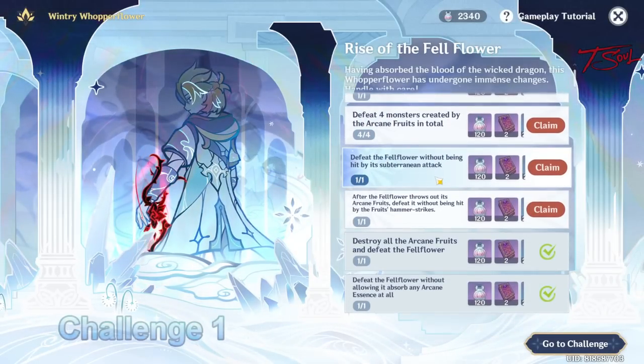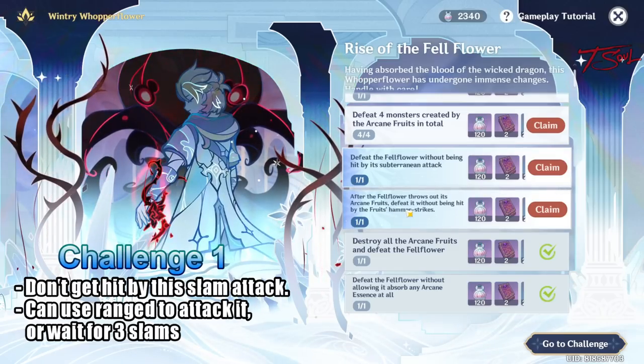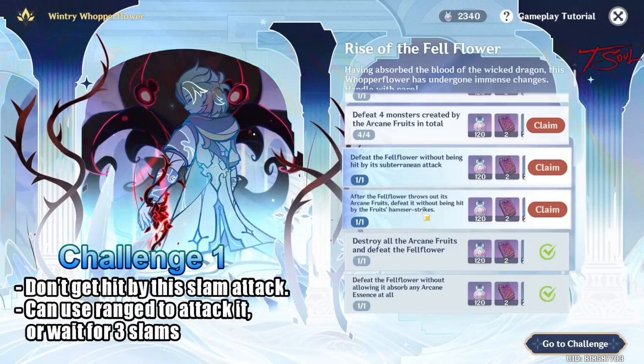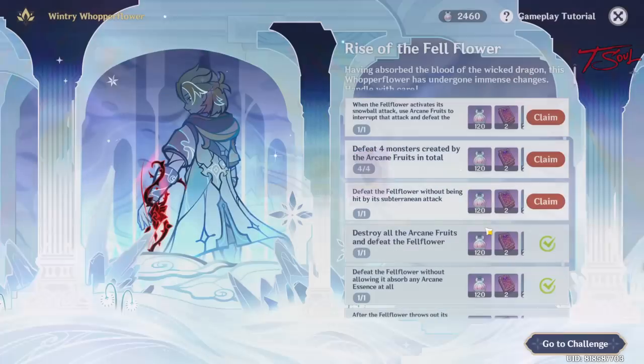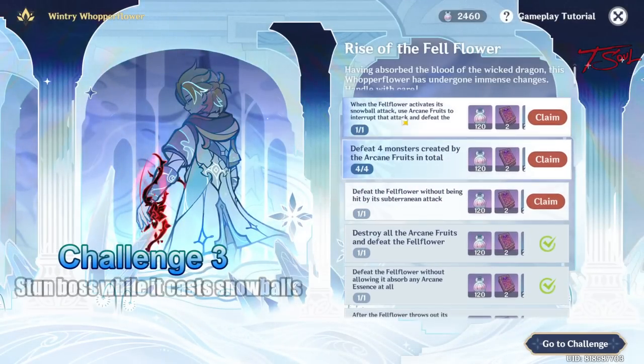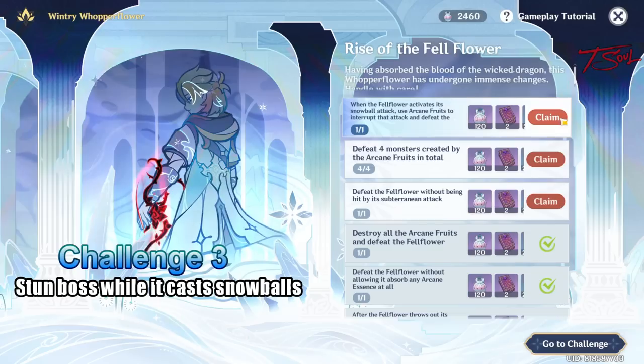Next up, do not get hit by the fruit's hammer strikes. The hammer strikes is the ground pound attack that the first fruit summons — just stay away when it slams down and you'll get the challenge. The fourth one is to interrupt the snowball attack. The second fruit I destroyed interrupted the boss's snowball attack, so that's how I got this challenge.